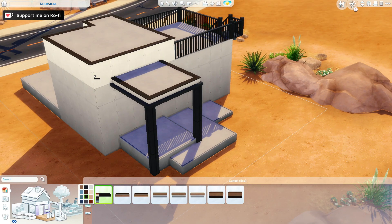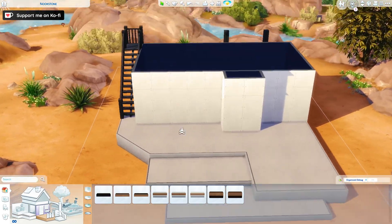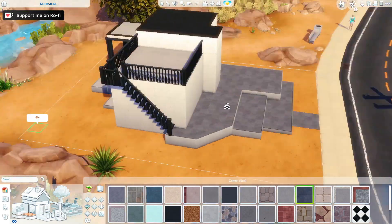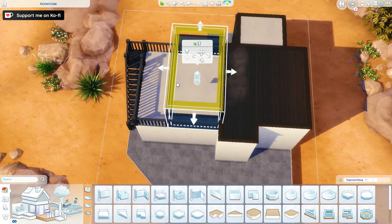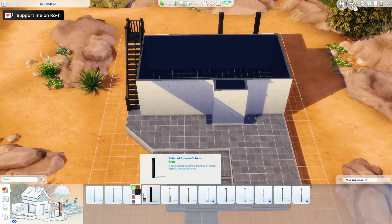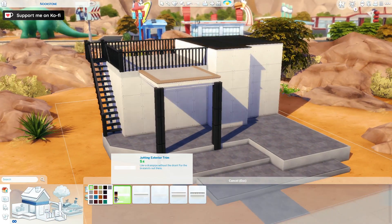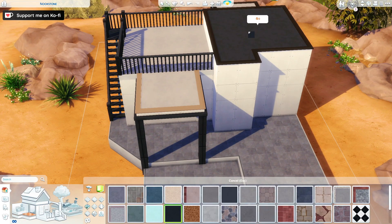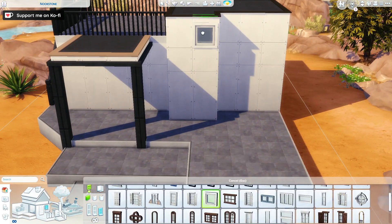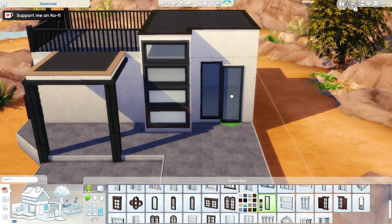This build is for the Back to Basics collaboration hosted by the wonderful Asimsa. She is an amazing Simmer with a channel as well, so I highly recommend you check her out, as well as the other Simmers who are part of the collaboration. You can find all the posts under the hashtag Back to Basics collab — most of them are on Instagram, but some also have speed builds like I do.